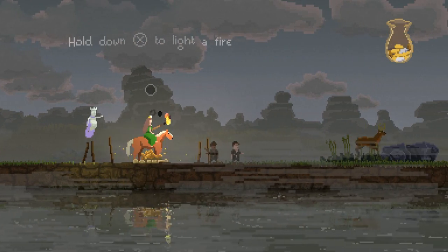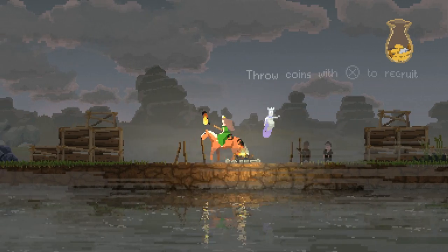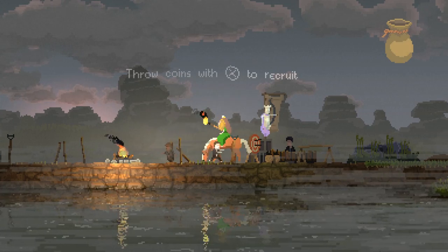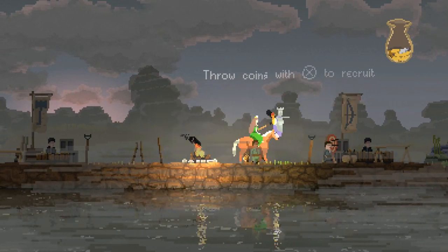The ghost is the tutorial. Now it points over here — hold down X to light a fire. This is our main base; we just upgrade it a little bit. We throw down coins here to recruit these two vagrants, and now we hold down X to buy a bow.